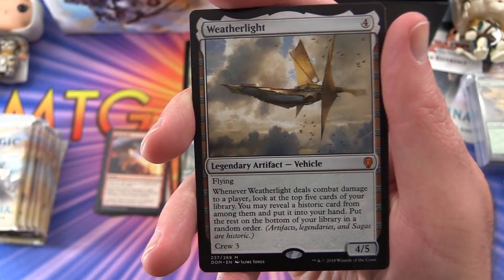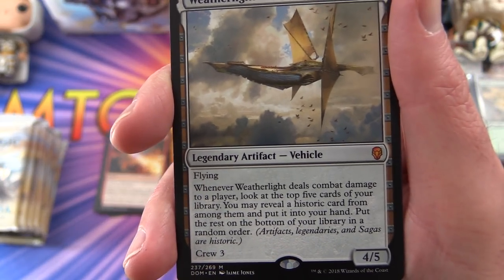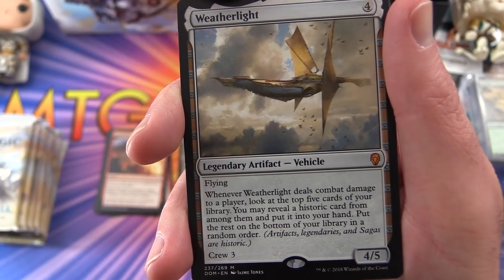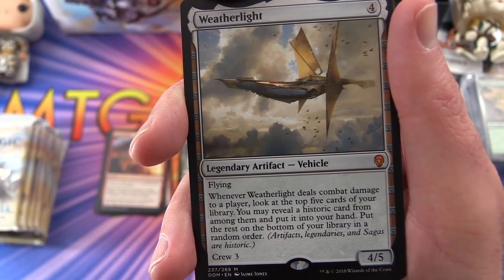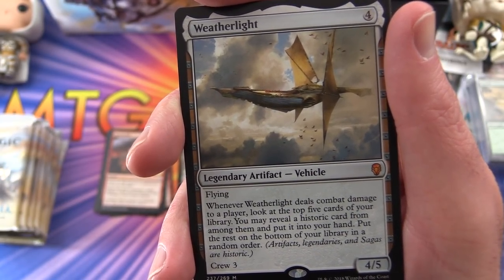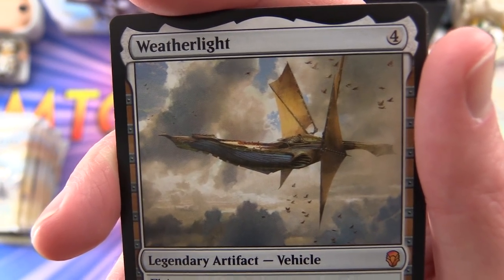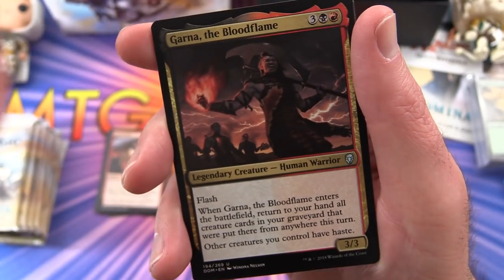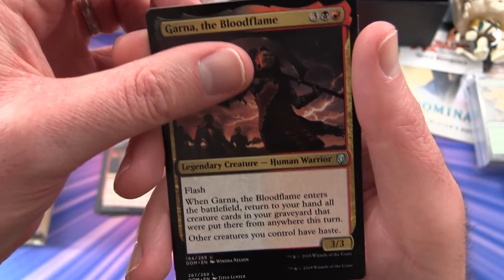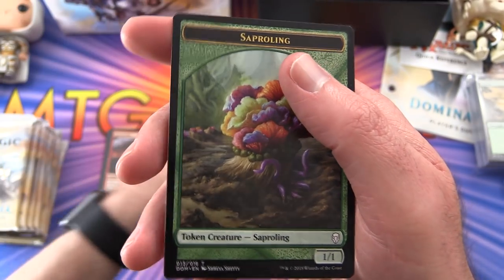The Weatherlight: four-five for four mana, legendary artifact vehicle with flying, crew cost three. Whenever it deals combat damage to a player, look at the top five cards of your library - you may reveal a historic card and put it into your hand, put the rest on the bottom in random order. Artifacts, legendaries, and sagas all count as historic. Some nice artwork. We also get a legendary forest and a Saproling token.